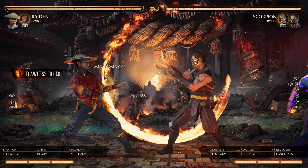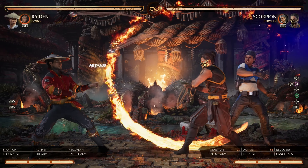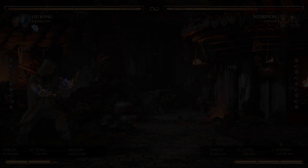His pokes and other strings into Twisted Q into striker knees are generally safe. Only if their timing is off can you possibly armor through or do some other punish, but it isn't worth the risk. Your best option is flawless blocking Twisted Q to nullify the chip damage. That's all for me.